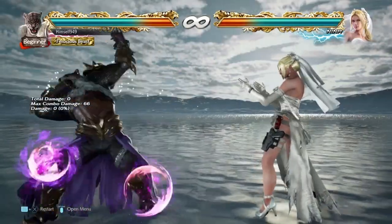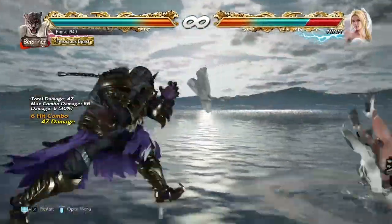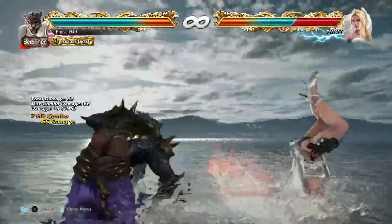Now those two properties are very jab-like, but on counter hit it's a different story. Because here, the move becomes a launcher.